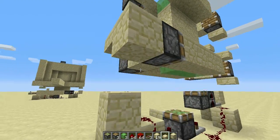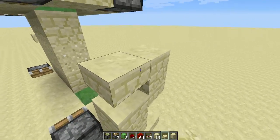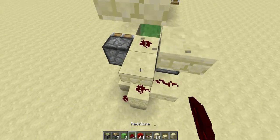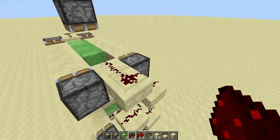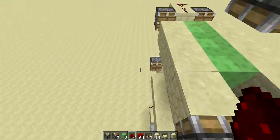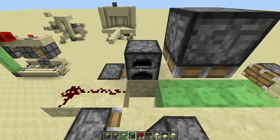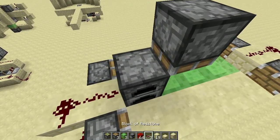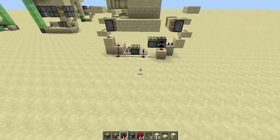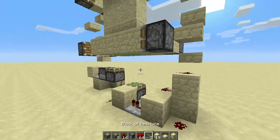Do the same thing on the other side just to hook up all the redstone. Now place down all the redstone here and then all the things are hooked up. The next thing is you need to place a movable block here, and then redstone on top of that. I think that is pretty much all done.